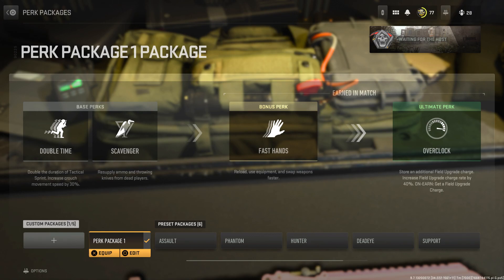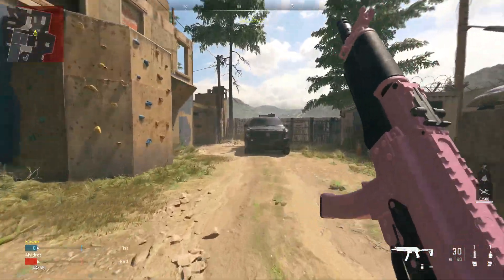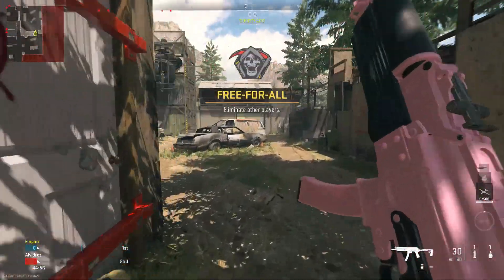Double Time increases your sprint speed, and Overclock also makes your Munitions Box load up faster. So once you guys have that set up, load into the game.